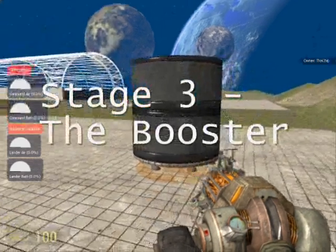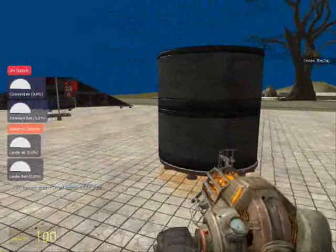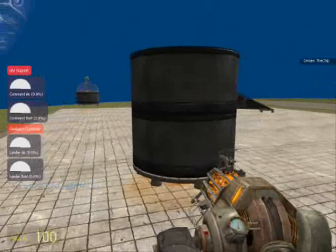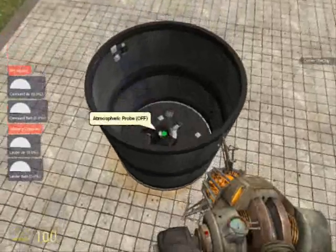On the bottom of the rocket is the booster. It's very simple. Its only task is to get the ship away from Earth. You'll see the sensor inside that lets it know once it leaves Earth's atmosphere to detach from the rest of the ship and let it fly free. And you can see it right there.